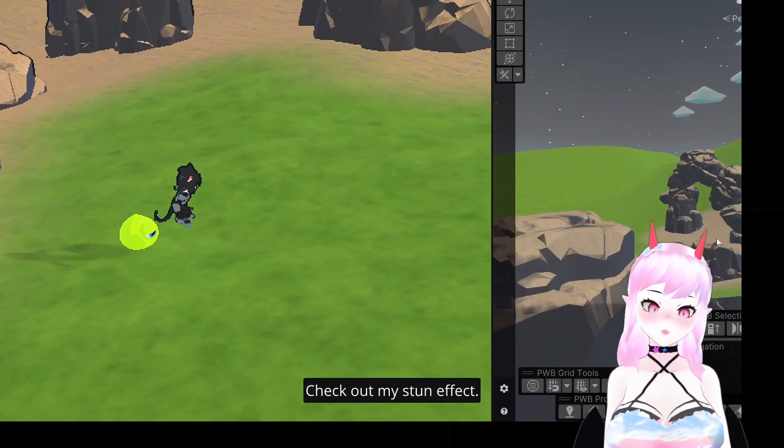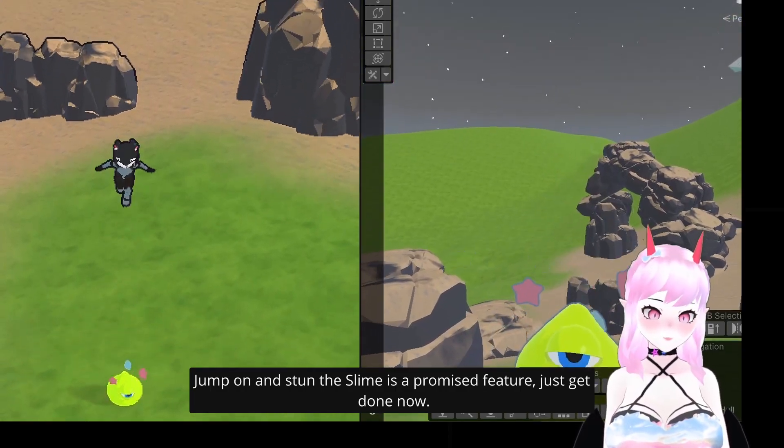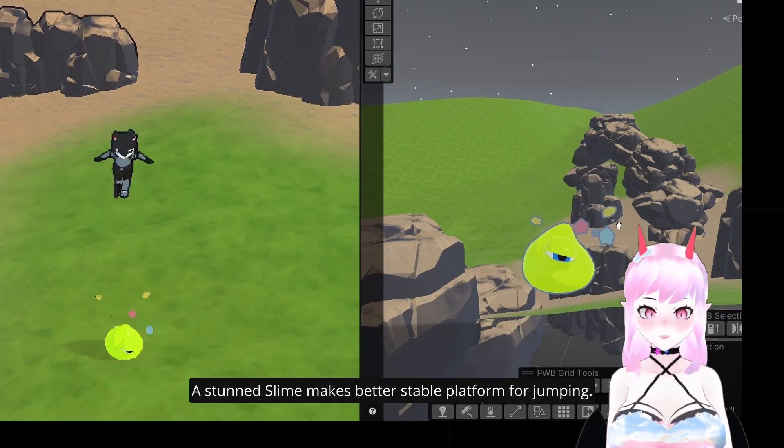Check out my slam effect. Jump on and stun the enemy, then slam — a promised feature just got done. A charge slam also makes a better stable platform for jumping.